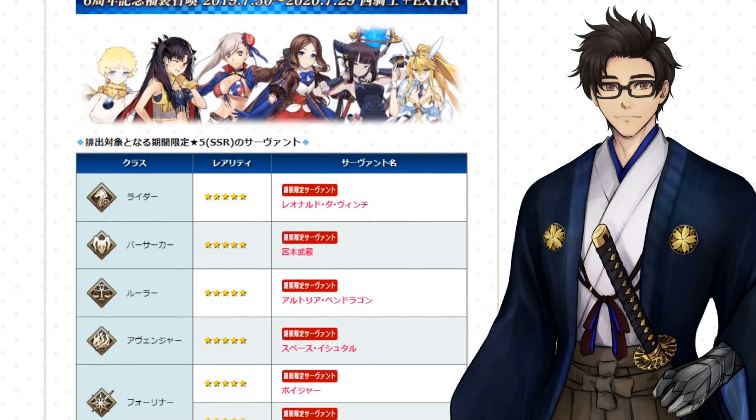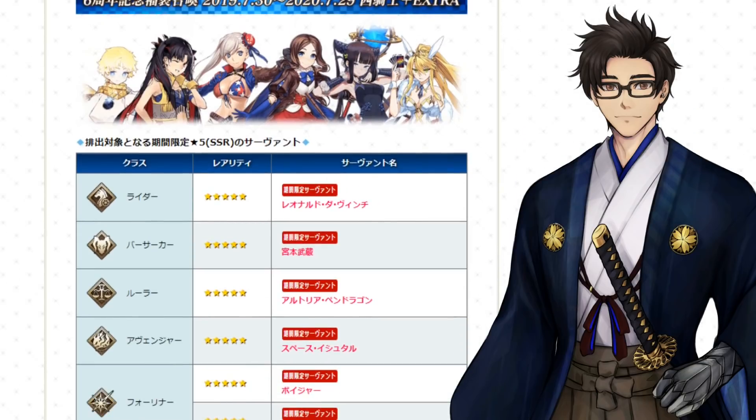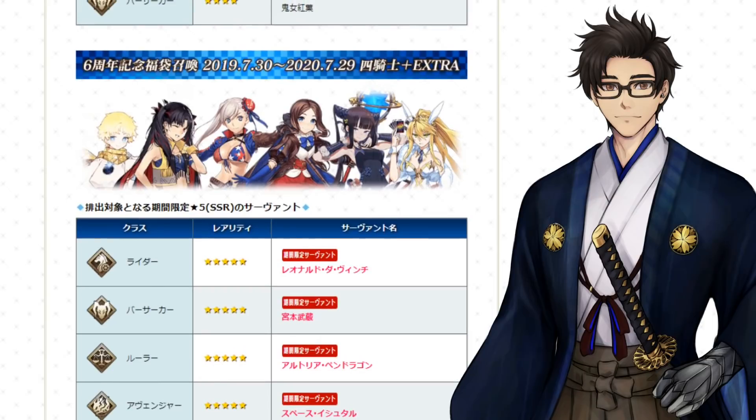Then we have the 2019–2020 Riders, Berserkers, Rulers, Avengers, and Foreigners. I would say this is actually a really good Gacha as well. The only servant that is probably a miss is Arthuria Ruler — as a waifu she's SSS tier, but as a gameplay servant you definitely want the other five. There's only one Ruler, so if you get a Ruler, you know who you got. There are two Foreigners and both are great. You've got one Rider who's great for looping with AoE, plus two other Loopers as well. There are actually really good Loopers in this Gacha — you have four Loopers total, so I would highly recommend rolling this if you need Farming Loopers.